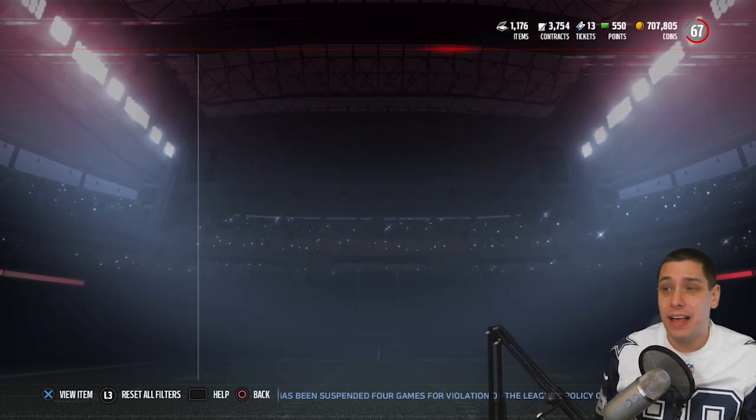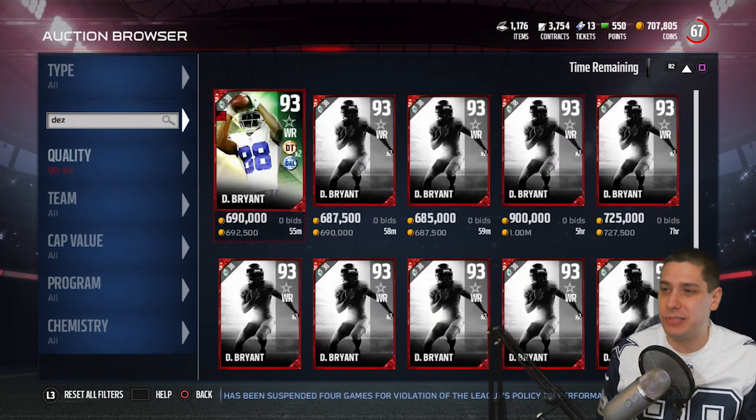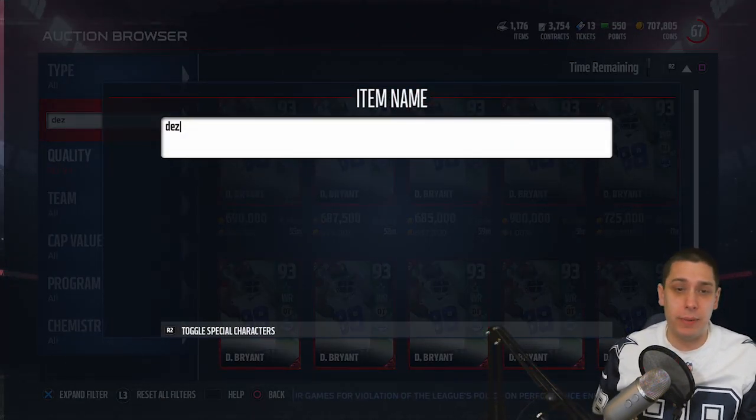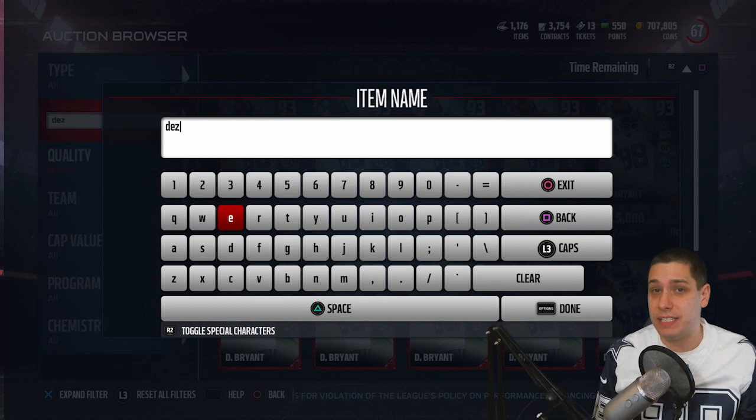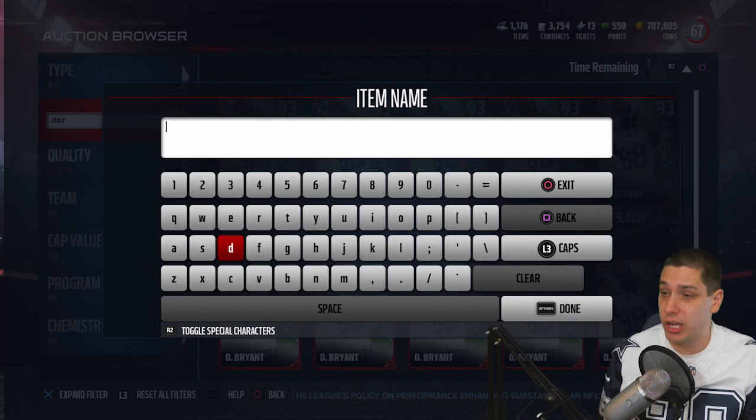We're going to try and pull Dez today, but that is the one I was really excited about. The other card I was a little bit interested in — they also have an Eric Berry, which is the defensive hero, and Marcus Mariota, which is the offensive hero. Both those cards are very, very good.